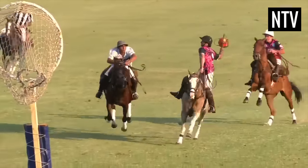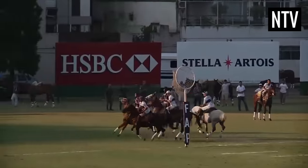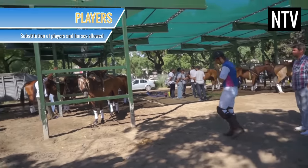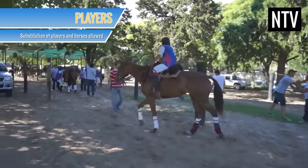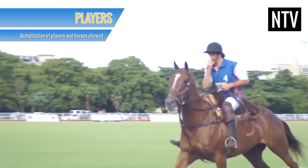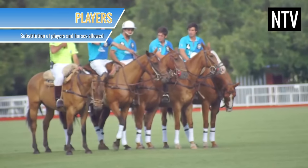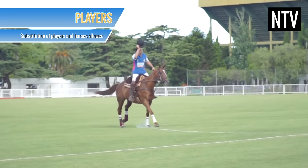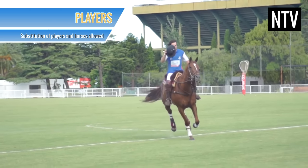That's basically the gist of it, but there are a few other things you need to know before playing or watching pato. The game is played with four players per team, and they must wear white riding breeches, a helmet, possess a riding crop, and have their player number sewn onto their playing jersey, which also denotes their position. Players are also permitted to substitute their players and horses during a game, but the clock does not stop when this happens.